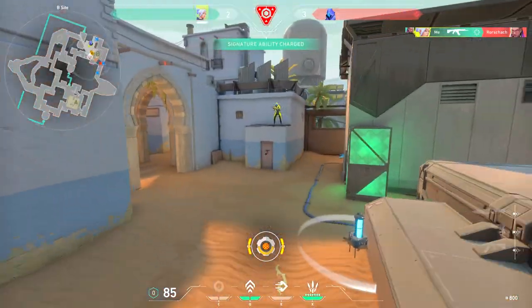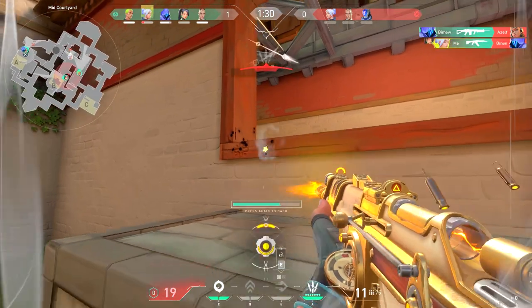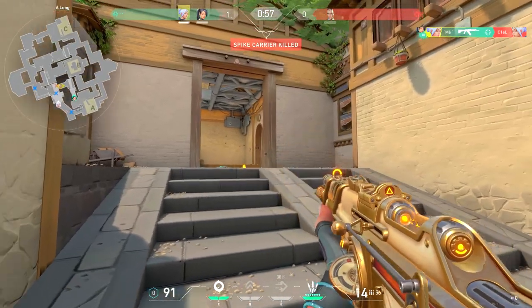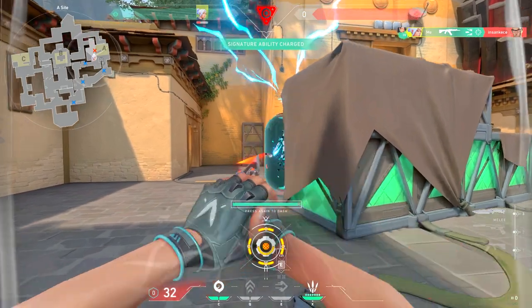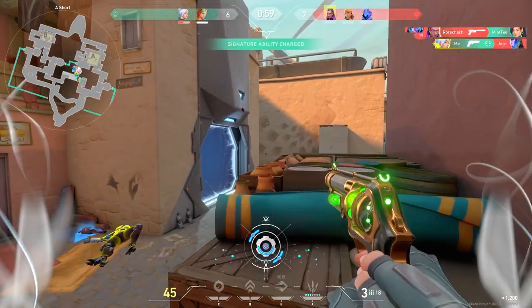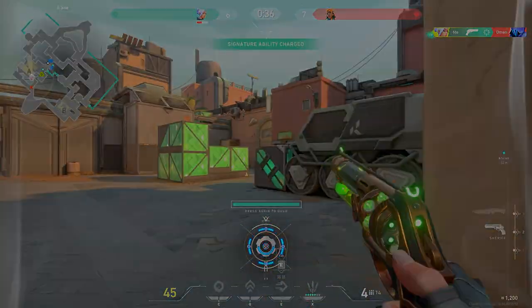One enemy remaining. Enemy spot is missed. My ult's ready. Fight. One enemy remaining. One enemy remaining. Spike down A — carry us down. Spike down A. Three. I got the spike. One enemy remaining. One enemy.